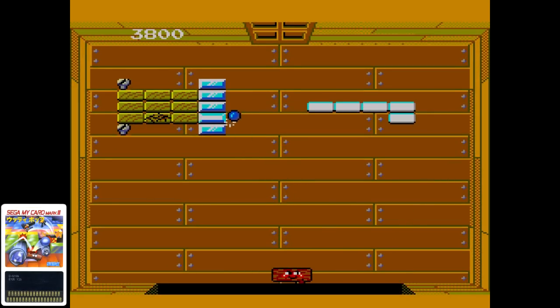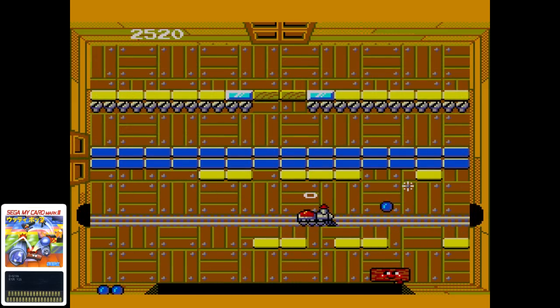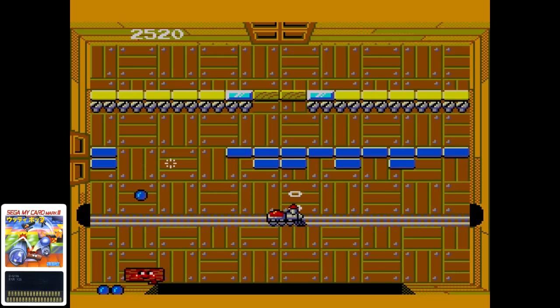The very last Sega card released for the Mark III was 1987's Woody Pop. This Japanese exclusive was a break-the-blocks puzzle title, similar to Arkanoid. It used the paddle control exclusively and will not work with a standard Mark III pad. Keep the ball in the play area as it breaks blocks and hits various other things. Woody Pop has a few power-ups you can employ like fireballs and hammers. But it's really about breaking blocks, so if you enjoy that sort of thing, this should be right up your alley. If it looks familiar, that's probably because you played it on the Sega Game Gear, where it was released in pretty much every major region.